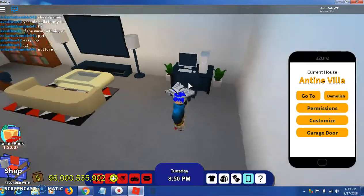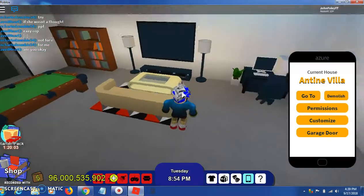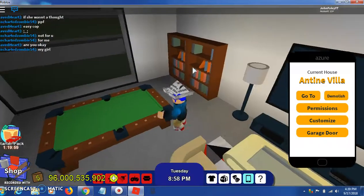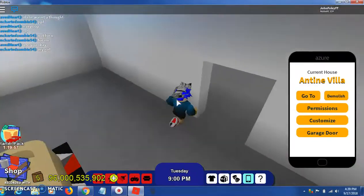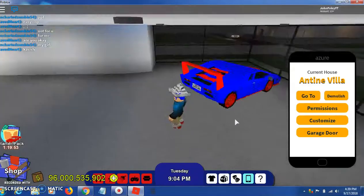So here's the garage. As you can see, you got a little nice computer over here, plants, nice little rug, TV, pool table and two bookshelves. Let me know if I should add something over here. Yeah, here's my parking area.